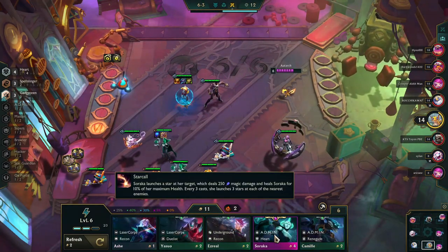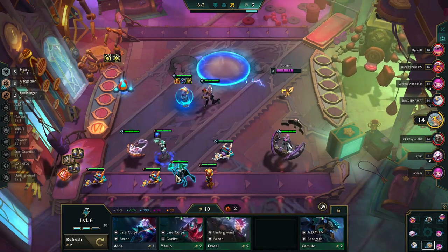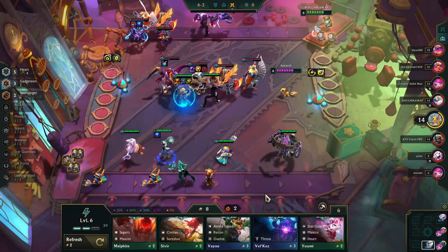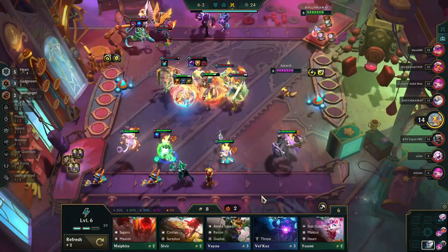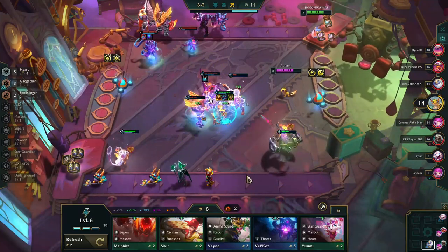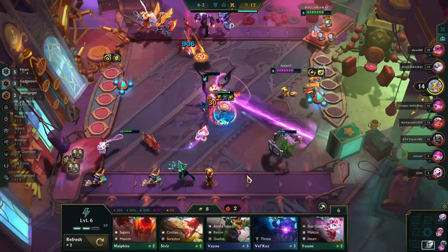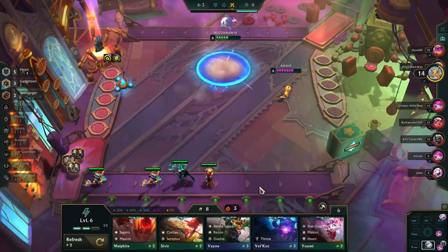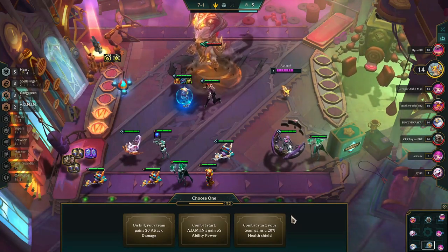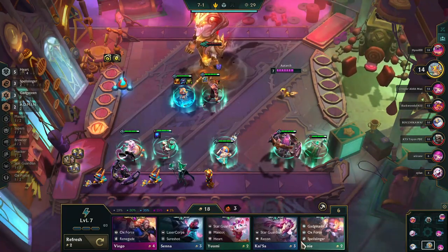When going Heart I look at LeBlanc as just an item holder for Soraka, so I'm willing to swap her out as soon as I get the chance. Blue Buff is absolutely key for Soraka as a Heart champion, along with one or two Hextech Gunblades or a damage amplifier. I also like to bring LeBlanc back into the mix for the Admin trait — in this case we get Combat Start, giving the team a 20% health shield, which is great on top of Annie's existing shield.